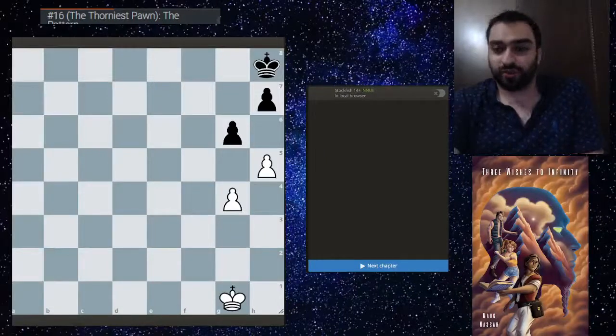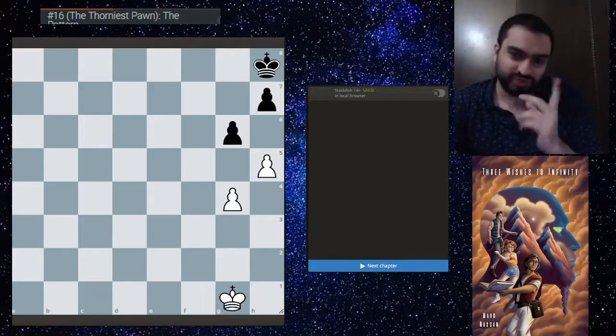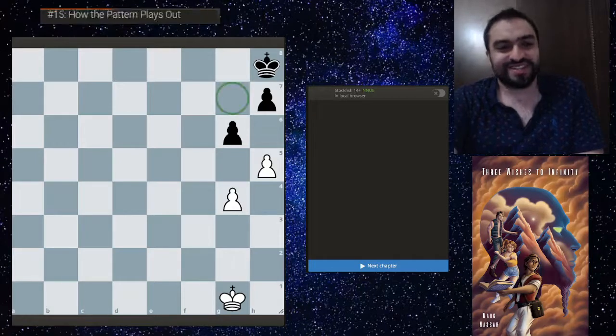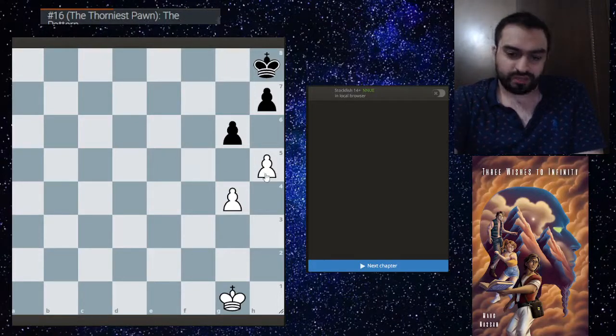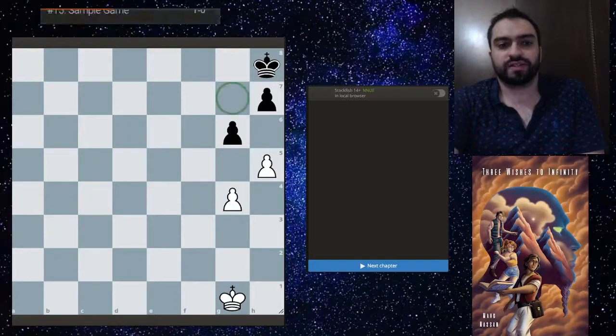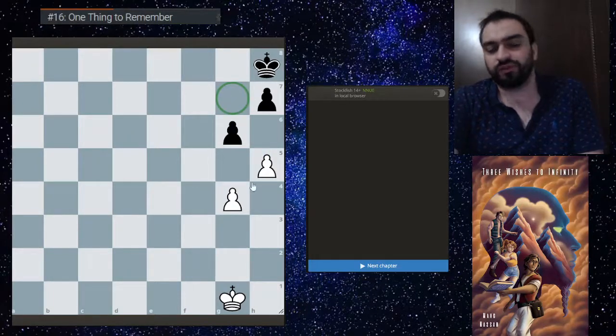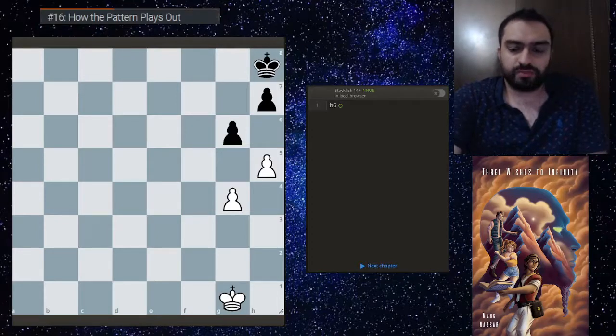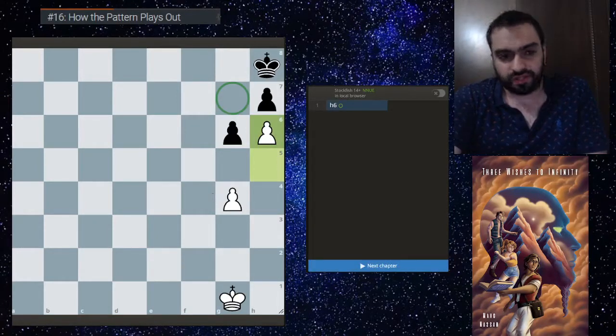Hello everyone, we're back with chess pattern number 16 - the Thorniest Pawn, similar to the Thorn Pawn, and the 'T' is very important. This pattern is about closing off the king - keeping the king locked with no access to the g7 square. The way the pattern plays out: you simply play h6 and block the escape square.